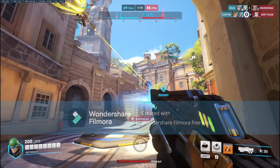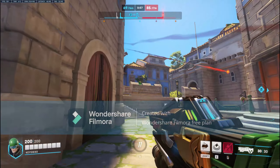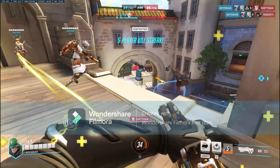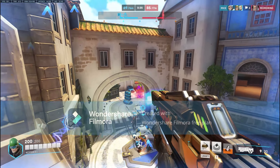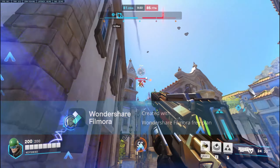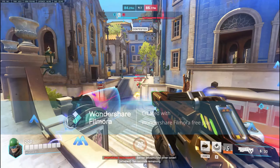Time to discuss Lifeweaver's ultimate — Tree of Life. This ultimate plants a tree that instantly heals allies upon sprouting and continues to heal periodically. I believe this is the first ultimate in Overwatch 2 that actually has a health bar. When you summon the tree, it doesn't just disappear on its own — the enemy team has to kill that tree for the ultimate to go away. This is the first ultimate in Overwatch where you actually have to take it down, making it persist as long as the enemy doesn't destroy it.